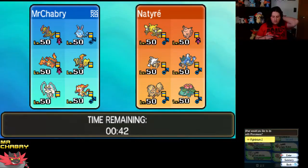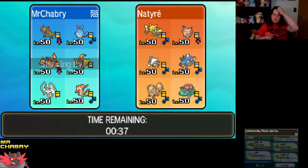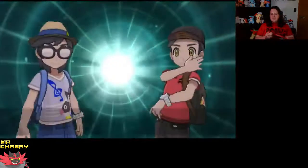We might bring Pheromosa too. I think Pheromosa would be pretty good here because Pheromosa's fast. Infernape's decently speedy, I think — I don't have its speed stat.